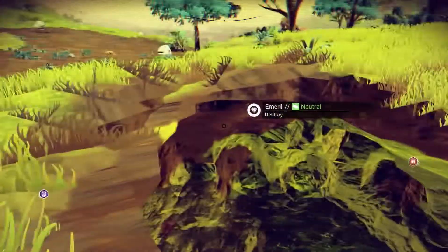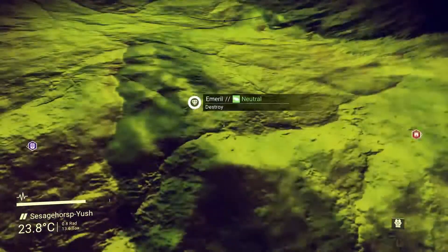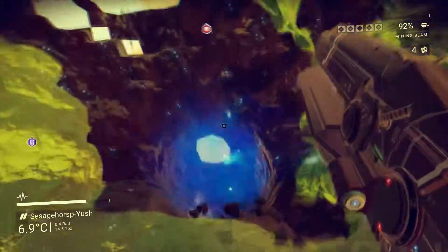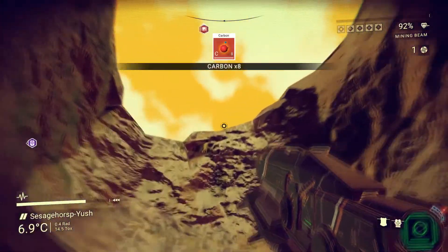It goes to show that it's not so easy now to find minerals on the surface — flying across you'd very easily miss that, especially in this yellow grass. For anyone new to the game, if you ever get caught in this situation, as long as you've got the right tools you can just blast your way out through the side of the mountain like that.